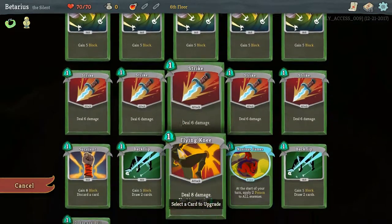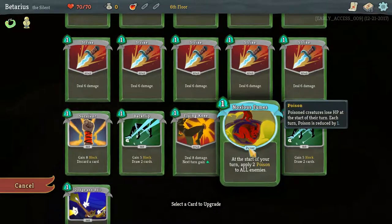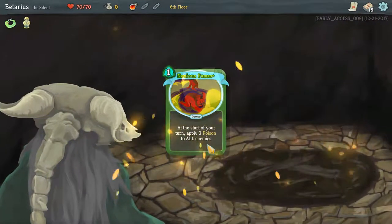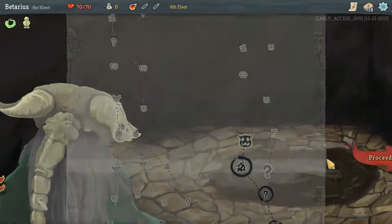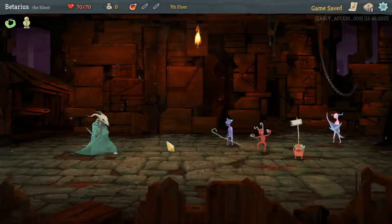Taking the bonfire. I'm going to smith — upgrade a card in my deck — and I'm going to upgrade Noxious Fumes to deal three damage. That means I'll always be gaining two damage every single turn on enemies, because they lose one then gain plus three.